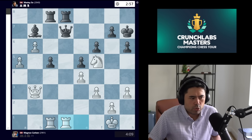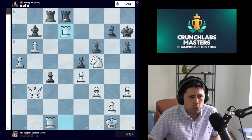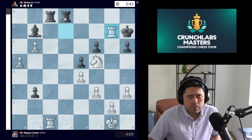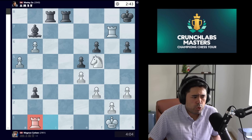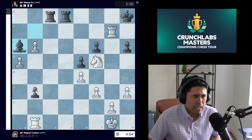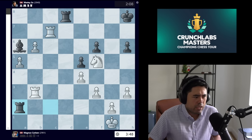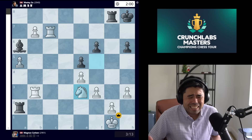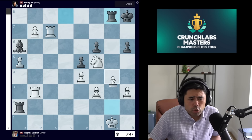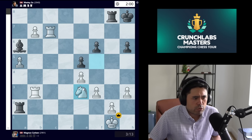Magnus plays queen b3, potentially going rook d1 to claim the d-file or pushing a6 and the b pawn up the board. We get rook d8. Magnus goes rook cc1, we get c5, rook ed1 claiming the d-file. Wesley plays c4, we get rook takes, queen pawn takes queen, rook takes pawn, king h8, and now Magnus very calmly plays rook b1, eliminating the pawn on b3. With that, Wesley should resign.